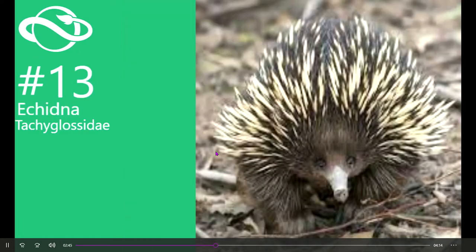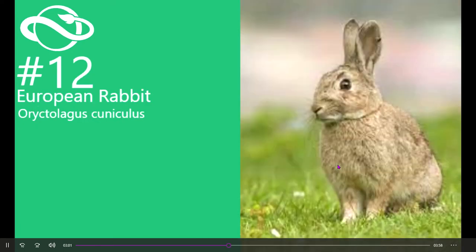Number 13 is the echidna. I really like them because they lay eggs, they're mammals, they've got these spikes, and they're also really cute. Number 12 is the European rabbit. I'd be fine with any rabbit — I just chose this one since it's the one I know most.